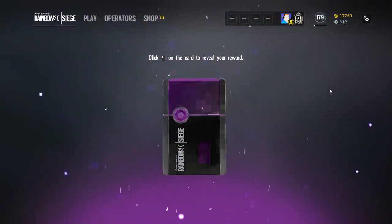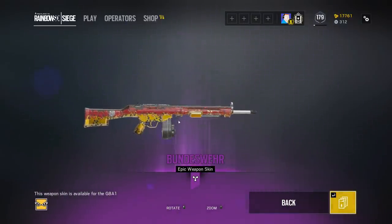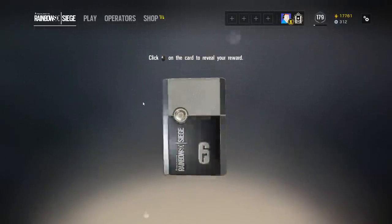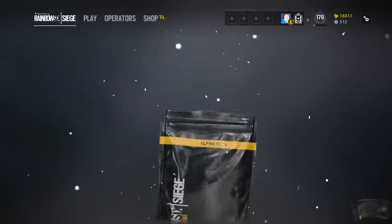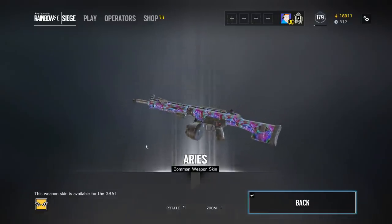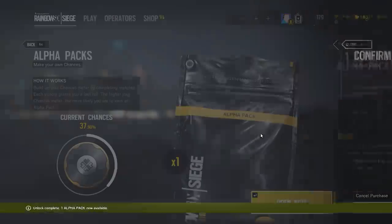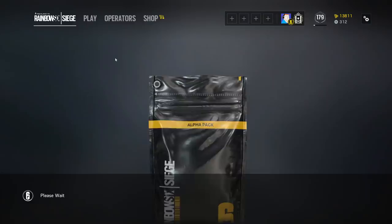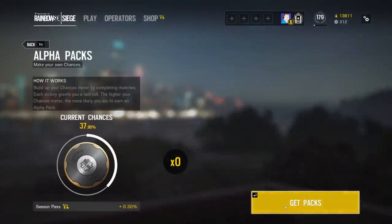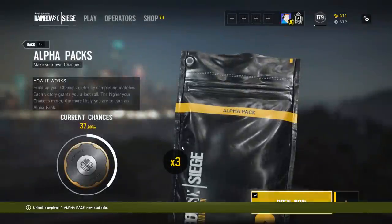Black ice — come on baby! I got the same camo I got for the AUG, but for the LMG — probably wouldn't use it, just be using the black ice if I ever use that gun. It really loves giving me the G8A1 weapon skins. That one doesn't look bad to be honest, actually kind of cool. We don't have enough to get five so I went back — it gave me the headgear, I didn't even get to open it properly. I'm down to two left, last three — let's go.